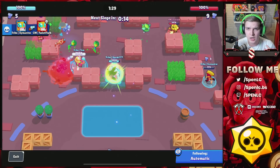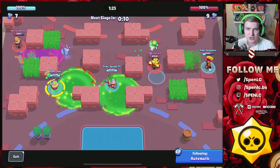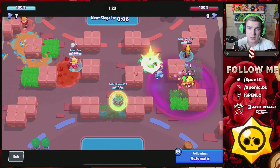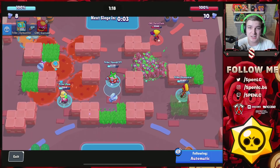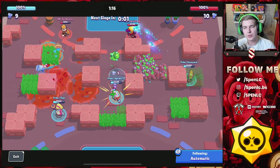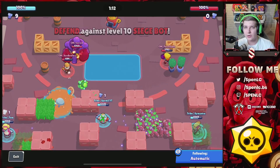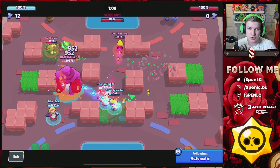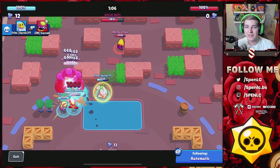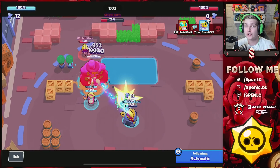Really nice kill on Twisted by Smantic. Tom's actually struggling on his lane, but I get a nice super and pinch from me and Smantic to get Gene down. We've actually got a bad defense but look how many bolts we've got for the last round. As long as I can get a kill on Barley — which I do — I manage to save that round.